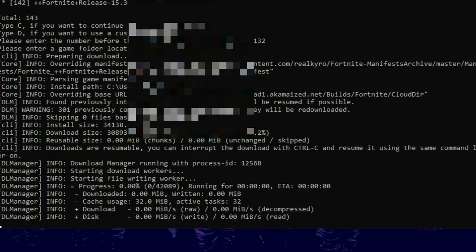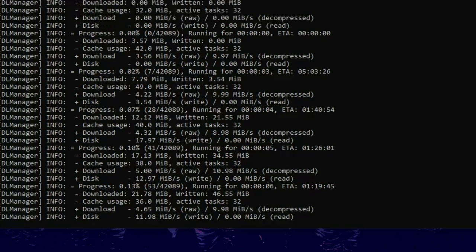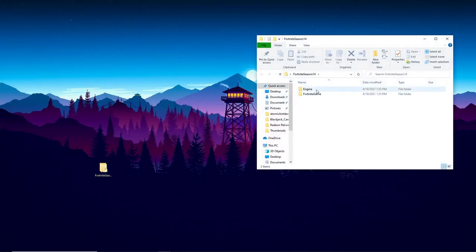It will start downloading to that folder and can take up to 30 minutes depending on the version. Version 14.6 is only 30 gigabytes so it shouldn't take too long. Once finished, you'll see two folders: the engine and the Fortnite game. Version 14.6 has a considerably smaller file size than season 13 and earlier. They reduced the file size down to 30 gigabytes, so if you want a smaller download, just use 14.6. This build works all the way back to Chapter 1 Season 1.